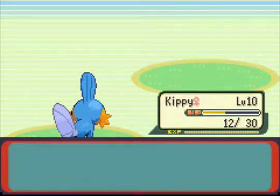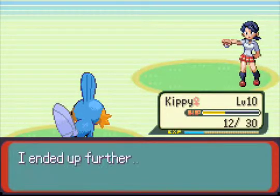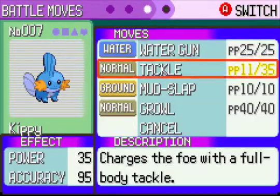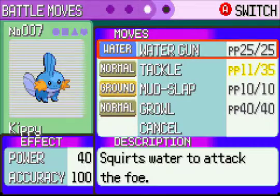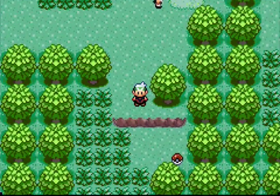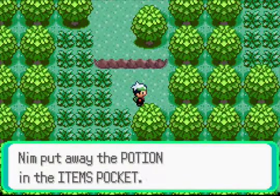And we level up again — we learned Water Gun. I have the tendency to shift my moves around, so I hope that doesn't bother you guys. It's just my way of playing. I usually put my STAB moves, or the moves I use most, in front — such as Water Gun — arranged by power. And I leave the last slot for the move I'm going to replace soonest. Just a little tip for you guys if you like working that way too.